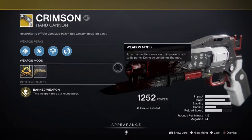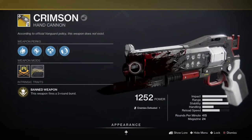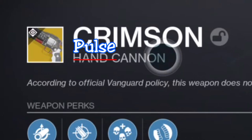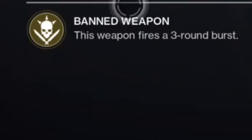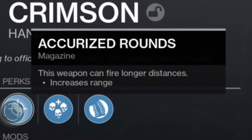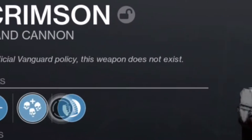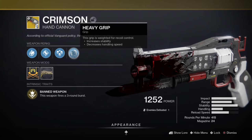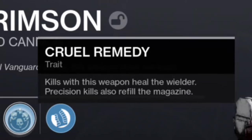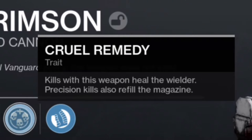If you're curious what the Crimson is, it's a hand cannon — though a more proper description would be a pulse cannon, because this thing fires a three-round burst. The perks for this weapon are Small Bore, Accurized Rounds, Cruel Remedy, and Heavy Grip. The only perk you really need to focus on is Cruel Remedy, where kills with the weapon heal the wielder and precision kills refill the magazine.